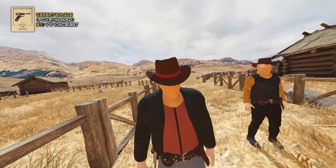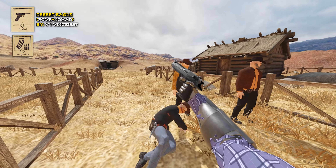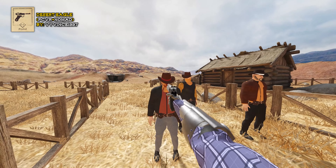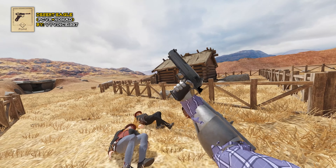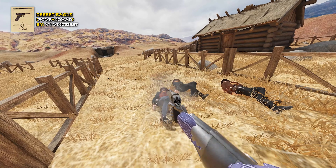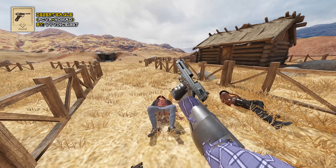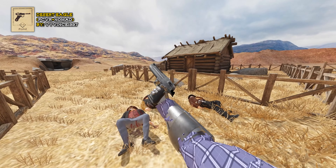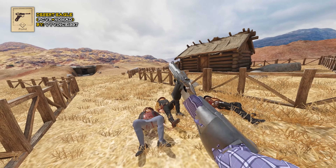Here's the Desert Eagle. Here's the magazine pouch you can find in the magazine category. When you run out of ammo it'll lock back — eject the mag, put a new one in, hit the Alt-Use button, and you're ready to rock again.